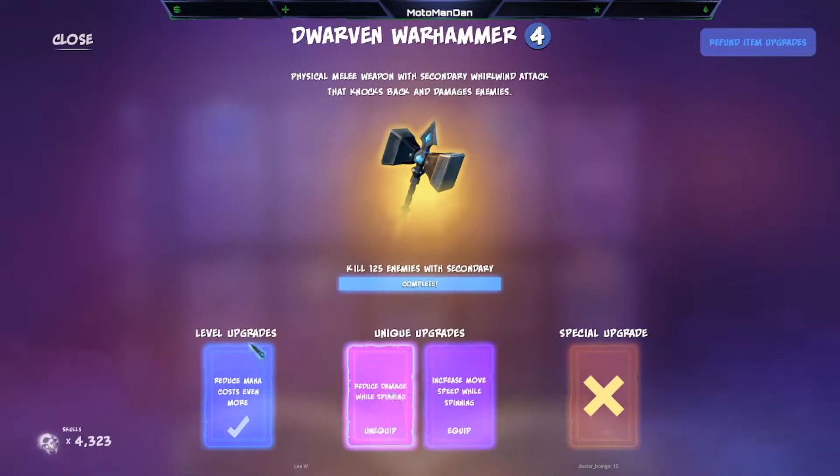The level upgrades are reduced mana costs. I don't really use this one a whole lot, but we'll talk about the reduced damage here in a bit — that's typically what I run. Because if I need to move, I'll just stop spinning and go move somewhere with the sprint mechanic. I think you get more value from reducing damage, because enemy archers and ranged units will hit you and you'll be able to survive longer.